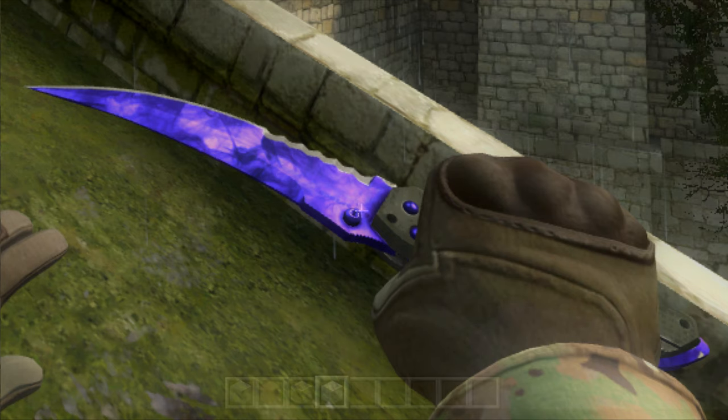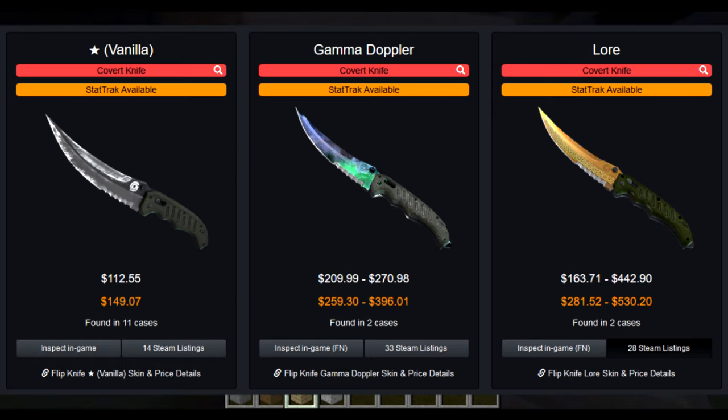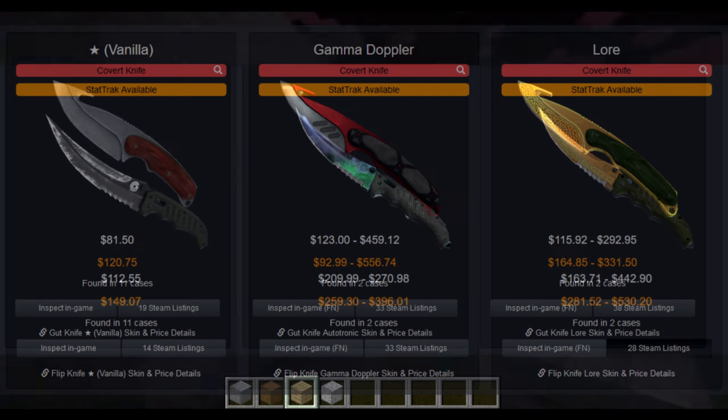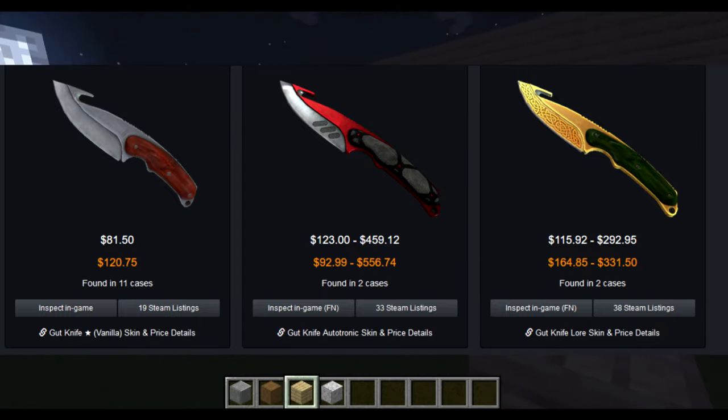Today's topic is flip knives, and specifically the flip knife being one of the new risers in terms of high-tier skins that are actually gaining in value. The reason we're talking about this today is because I was thinking about knife prices and I remember that a lot of flip knives are actually surprisingly high right now. If you compare them to gut knives, which in the past they've been really close in price to, you can see that flip knives are much, much higher priced than gut knives pretty much across the board.